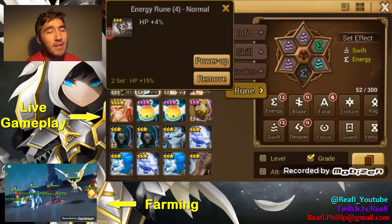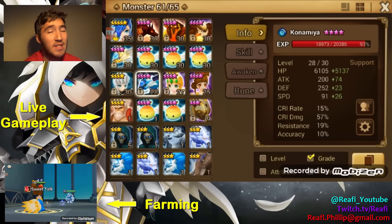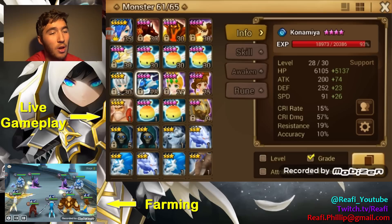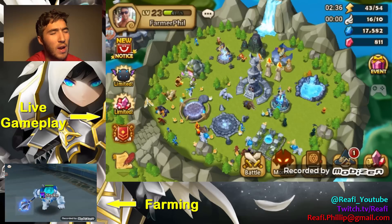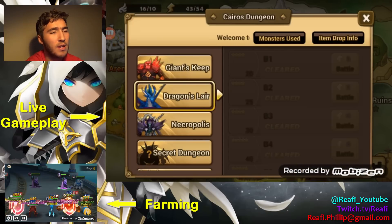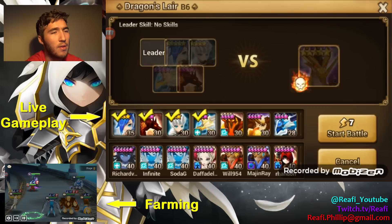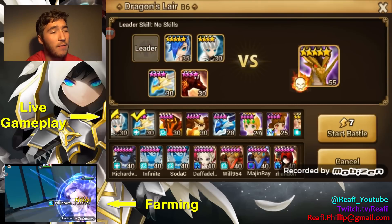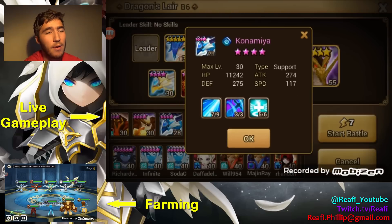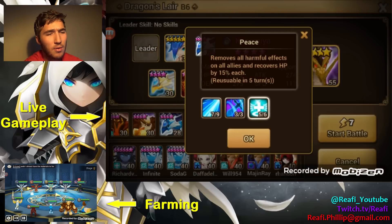Some of these runes aren't even maxed yet, which just shows you the potential that this team has. I'm also going to be moving over to Dragon's Dungeon. I really hope I'll be able to farm Dragon's B7 at least a few weeks after. It's going to be pretty difficult because the dots can be a big handful for Konamiya — she only throws her heal off every three turns total.